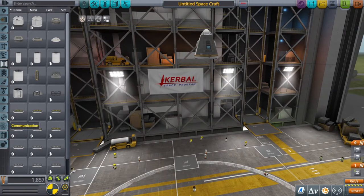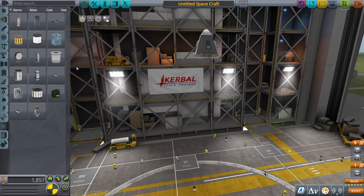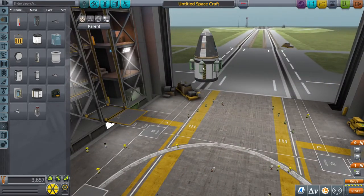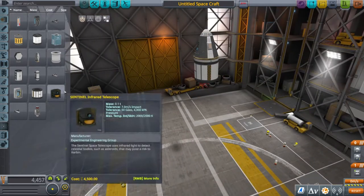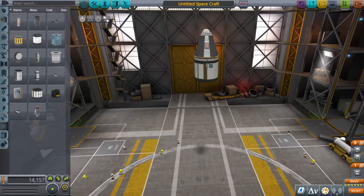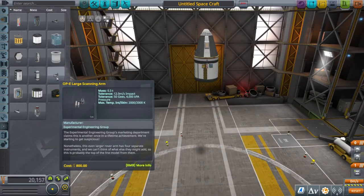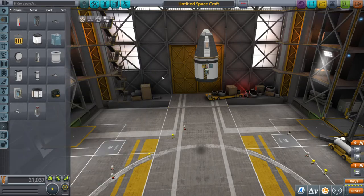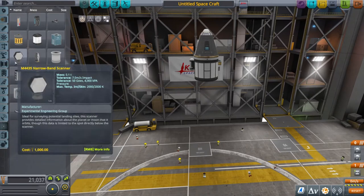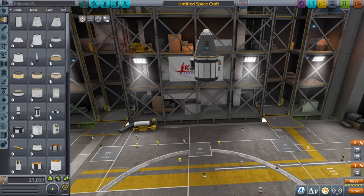Next up you want to put as much science as you can on this craft. I'm going to put a Science Jr. unit, and I'll attach radially a Mystery Goo unit and all the science I can: there's a thermometer, the Gravioli detector, the seismic detector, and the barometer. You might not have all of this equipment, but just put as much as you can on and try to gain as much science as you can.